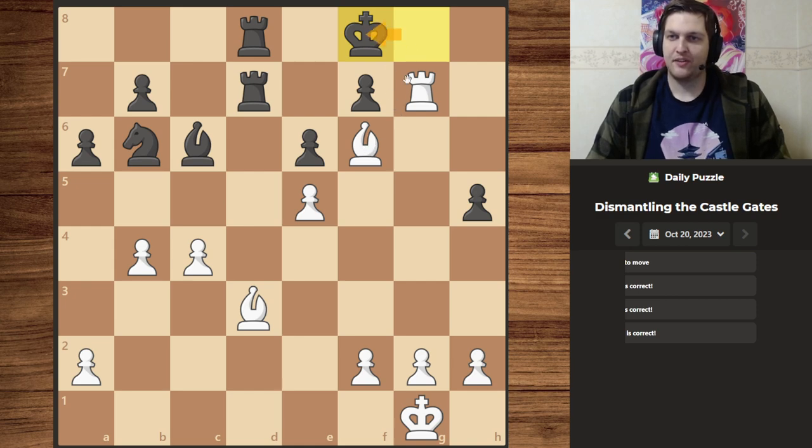Obviously they have to move to the side, because if they do decide to move into the corner then we simply move our rook over there under cover of the bishop, and they have to move over there anyway. After which we move our rook forward and they would be checkmate.